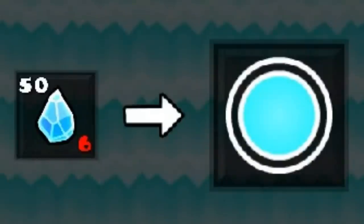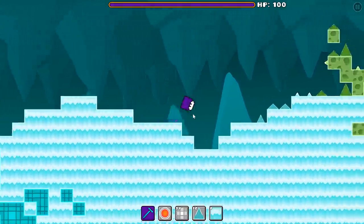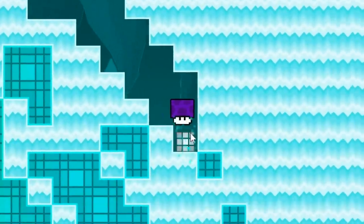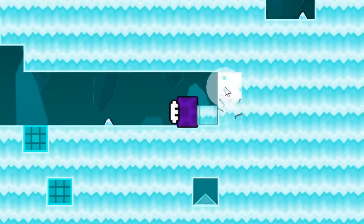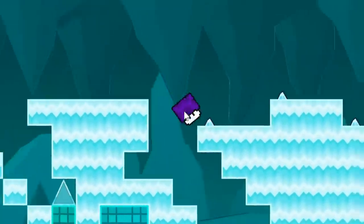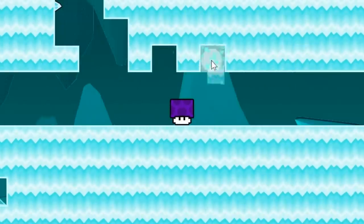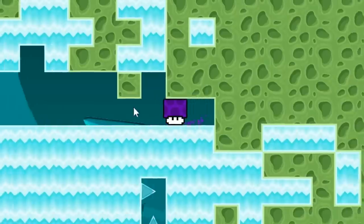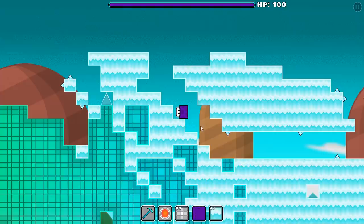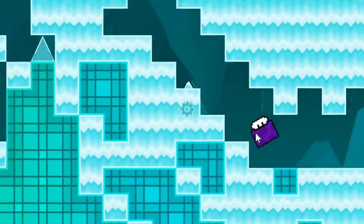Now that I got the pick, I want to acquire the Gravity Orb as well as the second resistance level by drinking the Icy Potion — 80 Ice Shards, here I go. The potion — time to become tougher. Ice spikes can't hit me now, bad for them. What are you gonna do now, Ice Sawblade? You ain't gonna do anything.